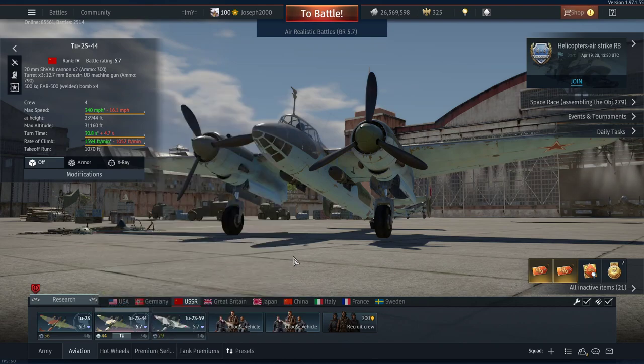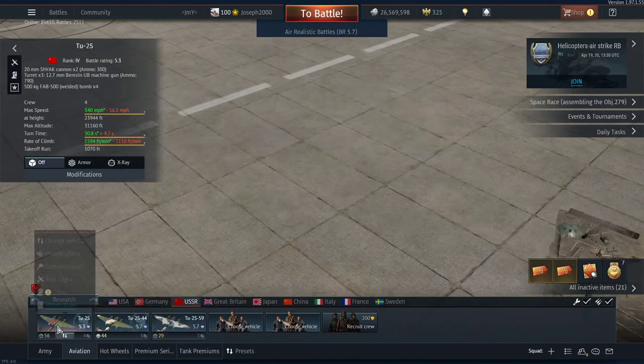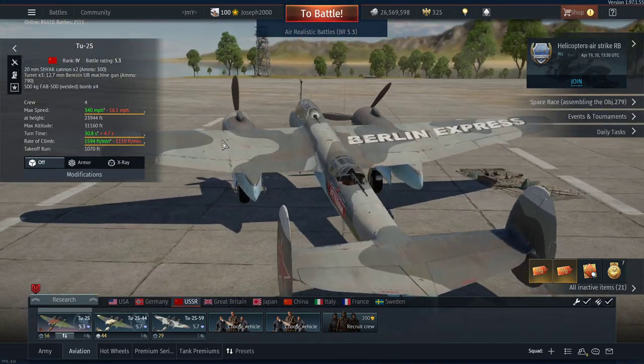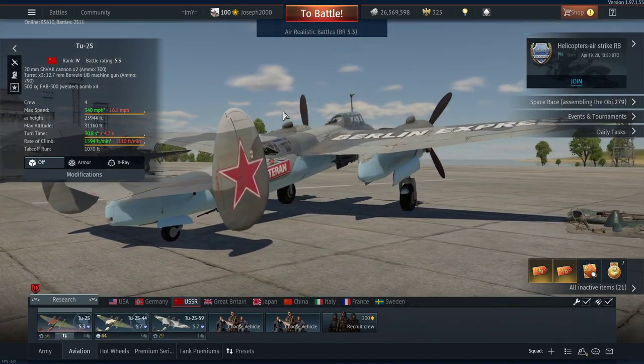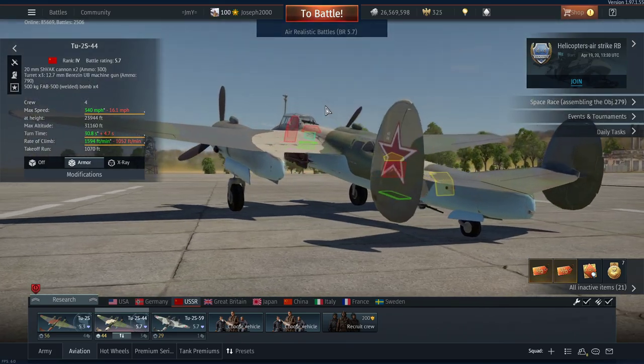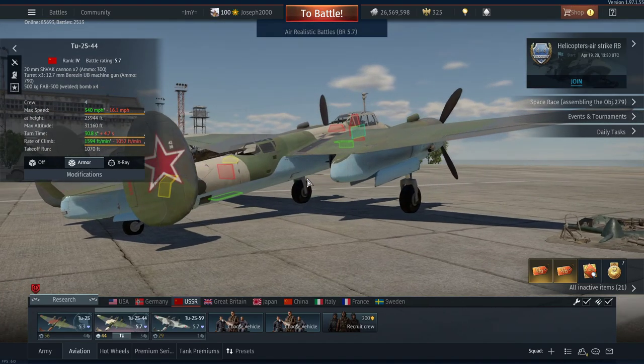So what is the difference between the -44 and the regular Tu-2S? The only real difference is the back turret — it's a bit more streamlined, though there's still an opening where the crewman can get shot, since he's only got his .50 to protect him. There is some armour plating, but at this BR you tend to see aircraft equipped with lots of cannons or high-calibre machine guns, which will punch straight through anyway.